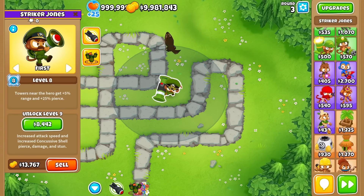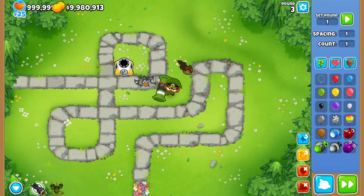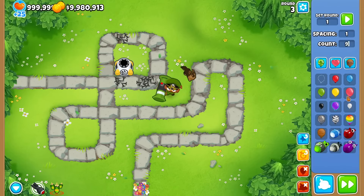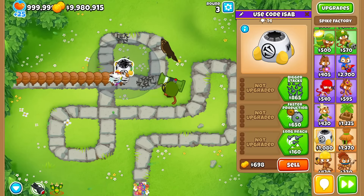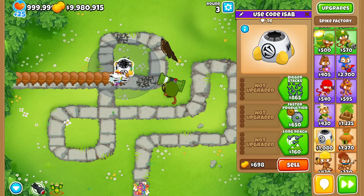So Stryker Jones' weird interaction is that there's a buff where he gets 25% more pierce now. Let me try it with, I don't know, a Spike Factory? Yes, it buffs Spike Factory too. It's pretty crazy. So this should be doing — wait for it — 7 damage, 7 damage.